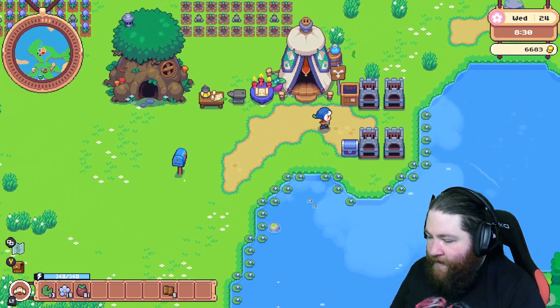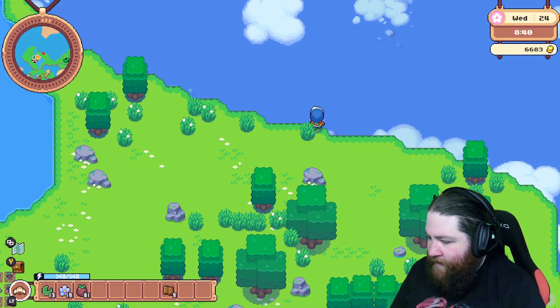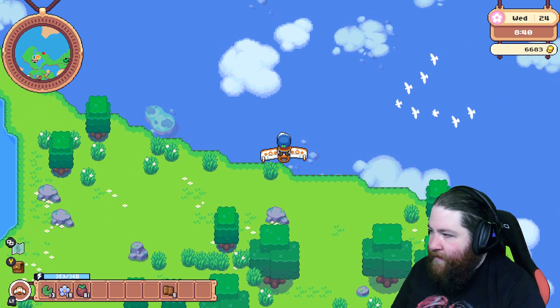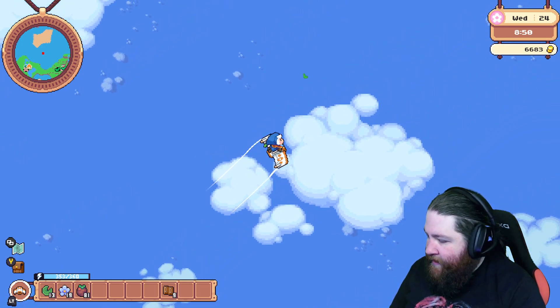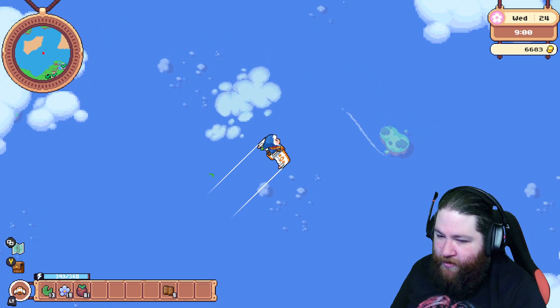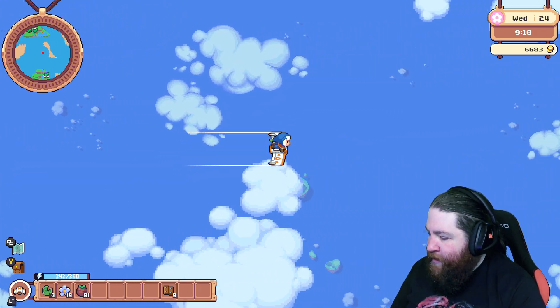Let's head over to the island. We got the glider, which takes stamina per second. The broom you have to charge up. As far as we've found, this is the best mode of transport.